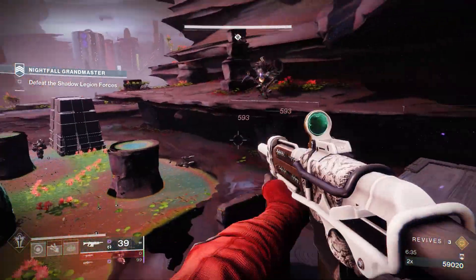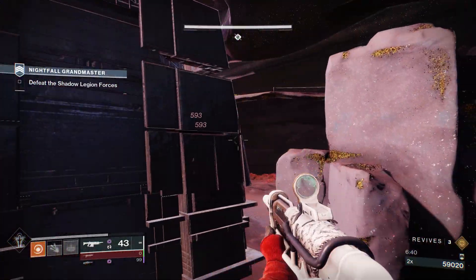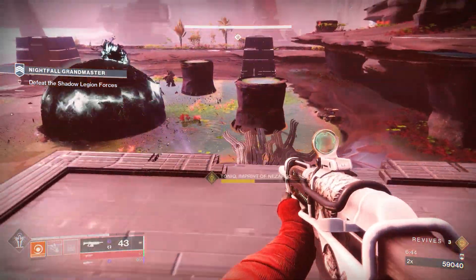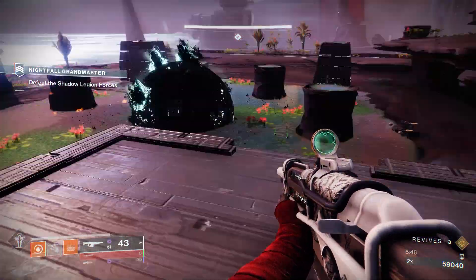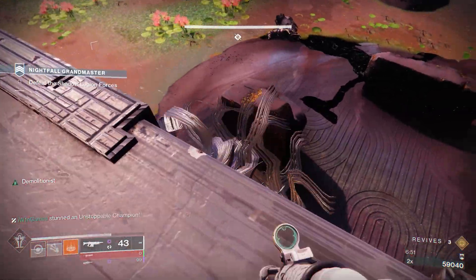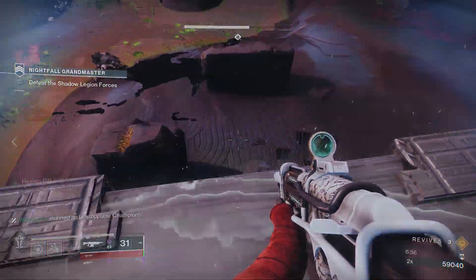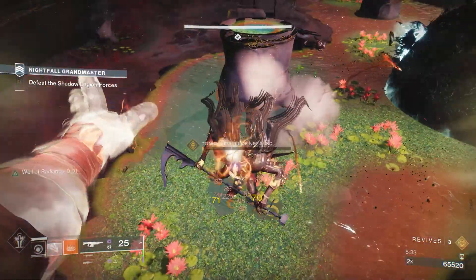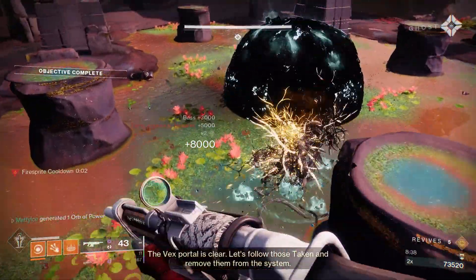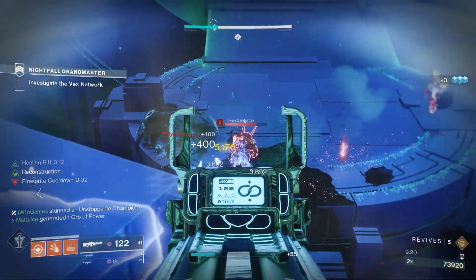At half health, besides the rage mechanic on the tormentor, more adds will spawn and another unstoppable. What I'd suggest doing here is to kite the boss around with one person while everyone else does the cleanup. Or you can try to just run around the boss and clear the ads. Using these little pillars that the turrets were on is very useful. The boss can still hit you on them, but he can't run up to attack you physically — he can just clip through the architecture a little bit to hit you. But you should be able to survive at least one hit and be able to take him out. Using a well with Starfires is really nice — you can just stand on top of one of those pillars and rain fire down.